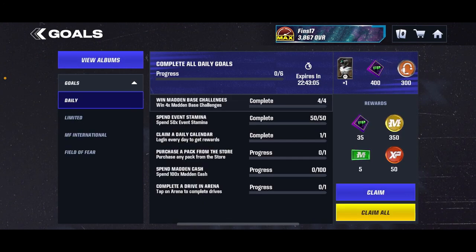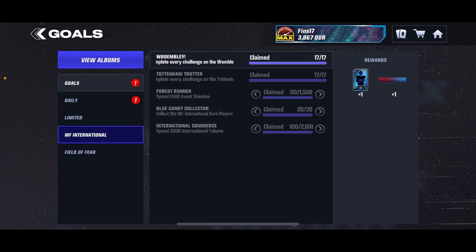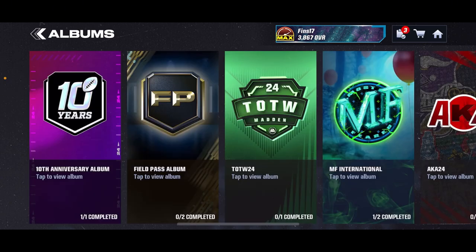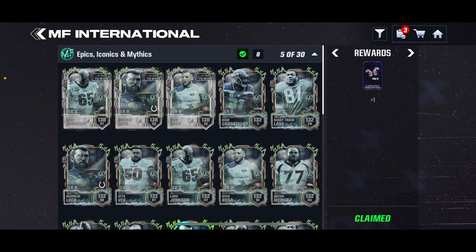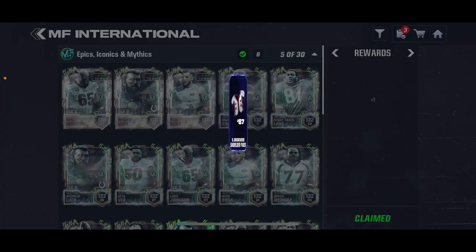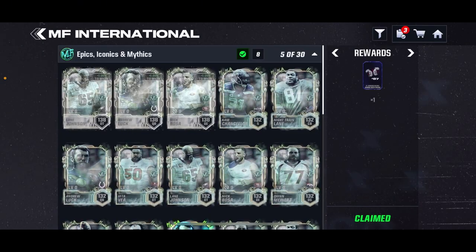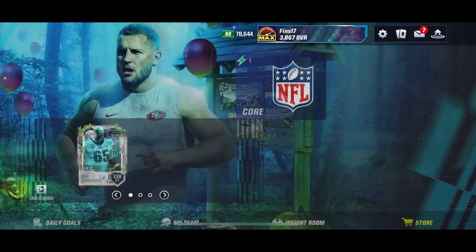I'll show you how to get both that are out so far — the last one comes out with the next Feel the Fear promo, which is going to be Most Feared, Carn Evil, I'm pretty sure. But as you guys can see, if you go to View Albums here, this is where the first one came out because the promo came out before the Feel Pass. If you get five epic slash iconics in this promo, you do get yourself the Rob Gronkowski shoulder pad. I characterized this one as the first one because this one was out first, so that's how you get that one if you weren't aware.